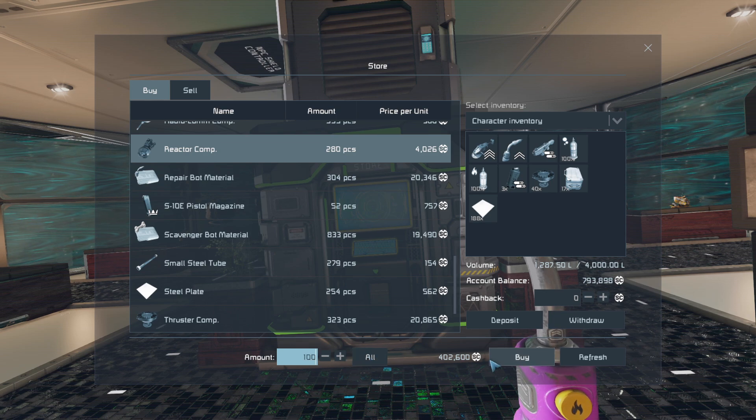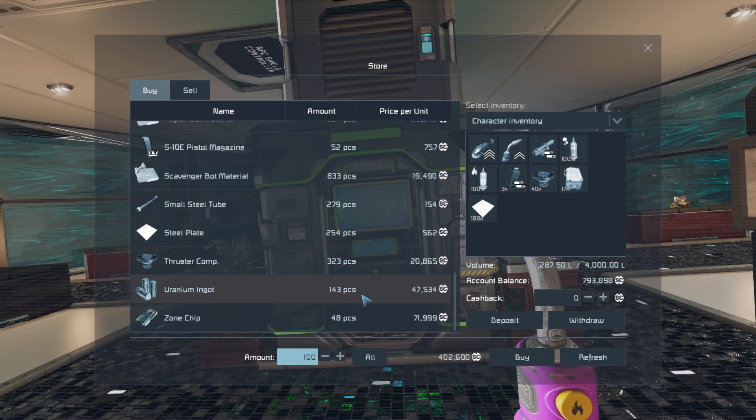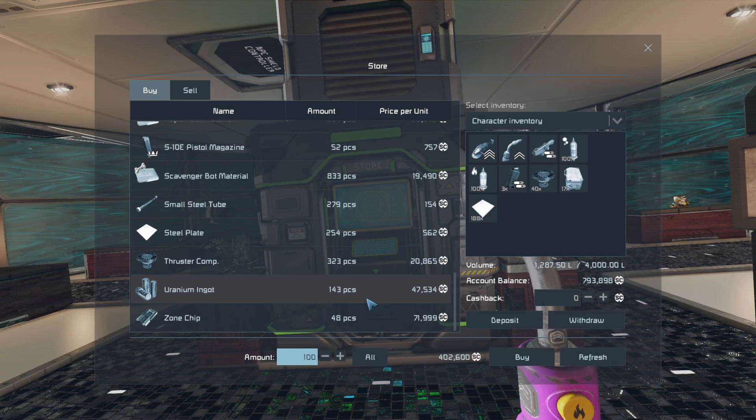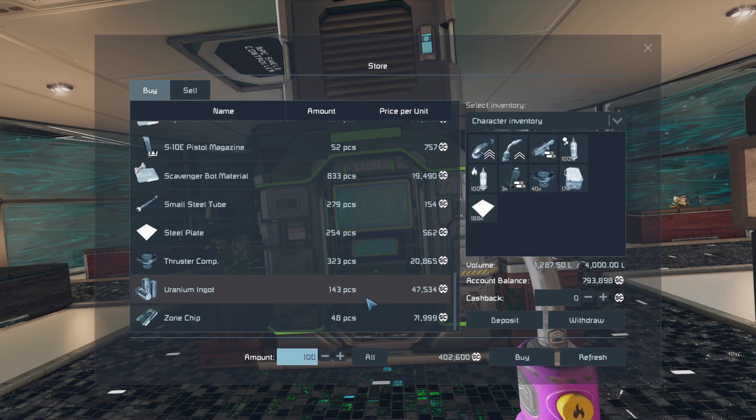We have reactive components here - we could buy and get a little poor, plop in an actual reactor. But we don't even have that much uranium, which again we could buy. Questions, questions, questions. I might have to do that - but we'll find out next time.